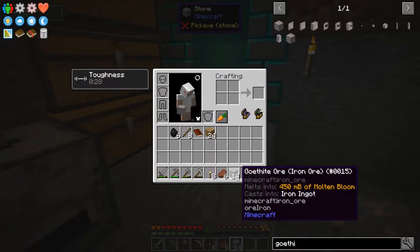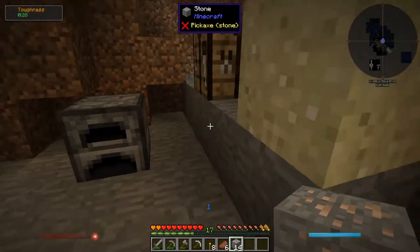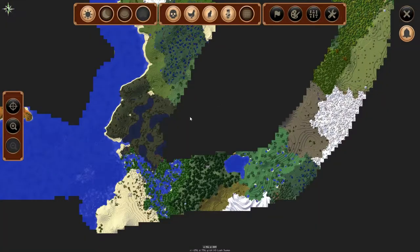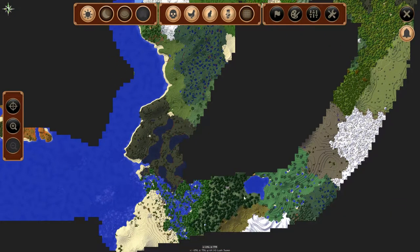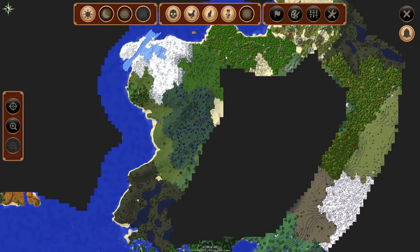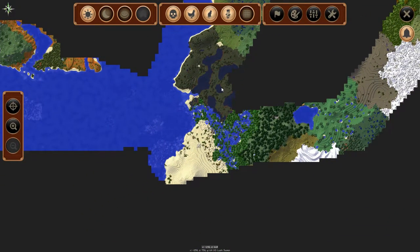So I ended up thinking maybe it's on the top of the world — and sure enough it is. I found just 14 paltry pieces just by exploring the top of the world. I took a boat and went all along the shore, did a loop, came all the way back to base. There are random little pieces of goethite ore on the top of the world. I found 14 pieces in all of that exploration. Am I just really unlucky? I don't get it.